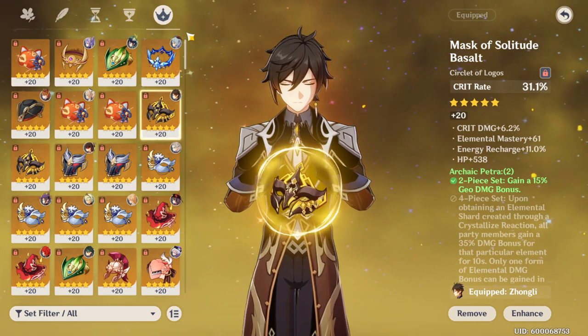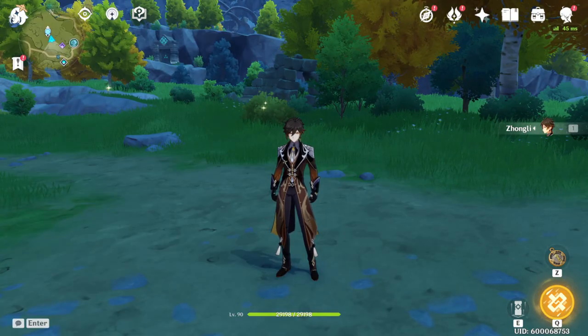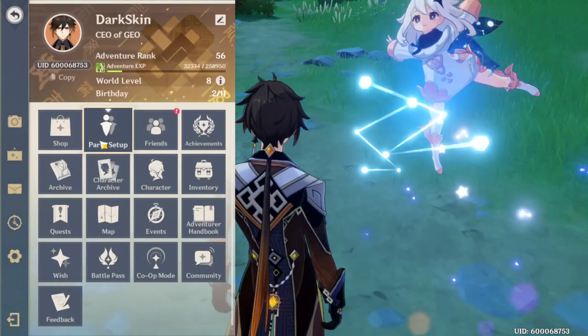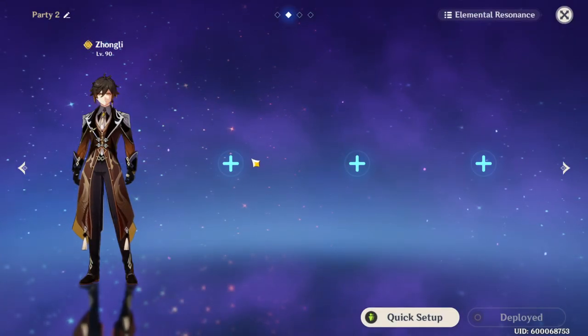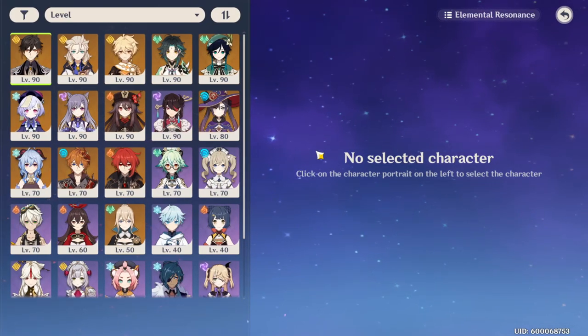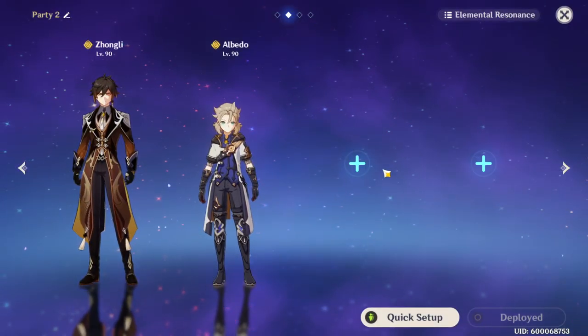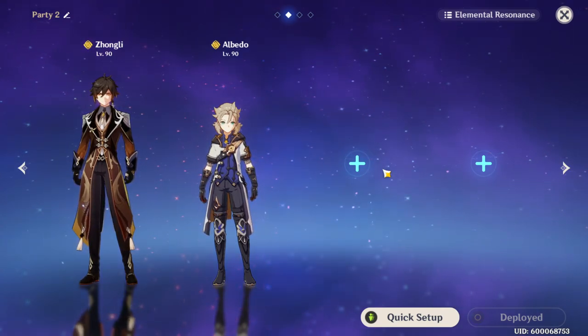Now that we've given Zhongli his build, let's give Zhongli a team. I was thinking about two ways to do this team. Obviously, we're going to have Albedo on the team because we want Geo Resonance, number one. But number two, Albedo also serves as a battery for Zhongli.